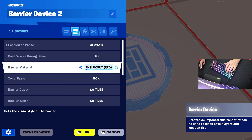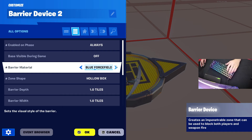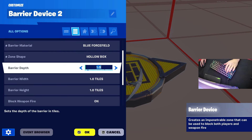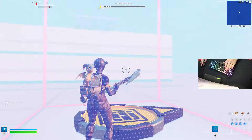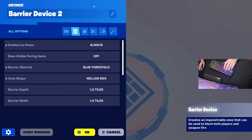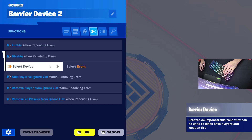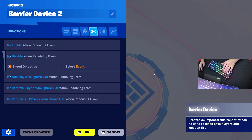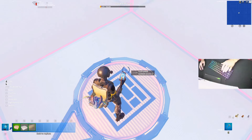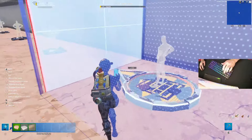Barrier material — I like to do blue force field. Change zone shape to hollow box. Change the barrier depth and width to one, and barrier height to match your box fight height — I like to do two. Then go into functions, go to 'disable when receiving from', type in your timed objective 'on completed'. Now copy this and put it inside your box fight, placing it on top of all of your spawners.